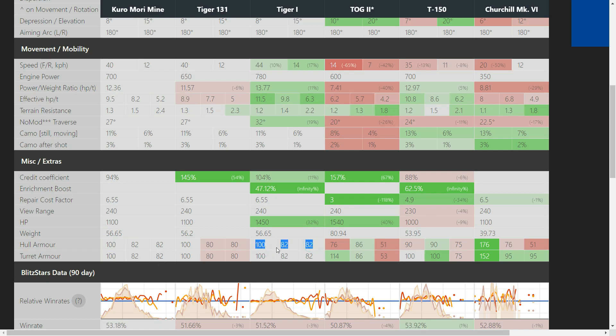Whereas the Tiger 131 gets 2 mils off. It's not a brilliant credit earner — only slightly better than the T-150 — as it is an enriched tank, not a full-blown premium tank. But the Kuro... if you bought a Tiger 131, then shame on you, I think.